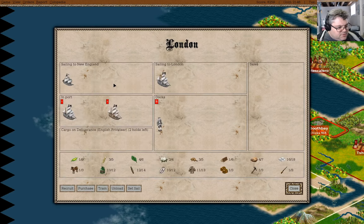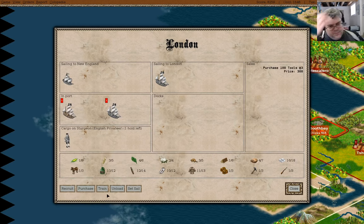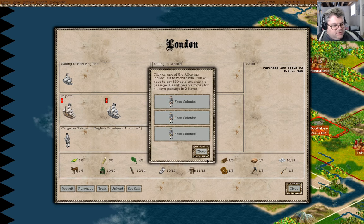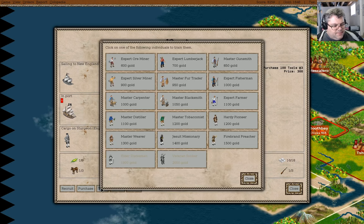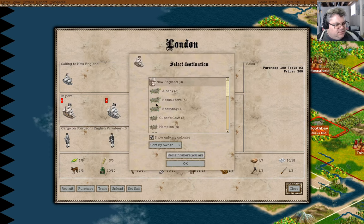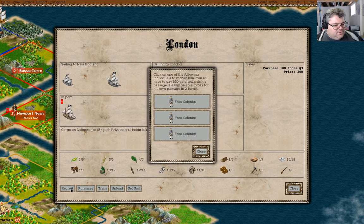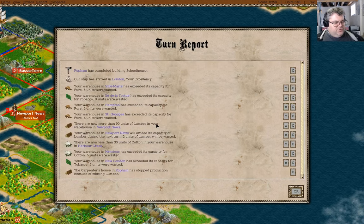A ship has arrived in London. You can be equipped with tools. I could grab another hardy pioneer — that's expensive though. A hardy pioneer seems more useful. You can go to Albany. Two turns for recruitment there — good.